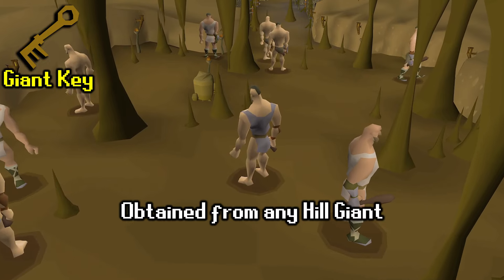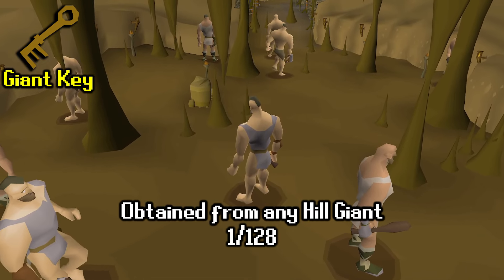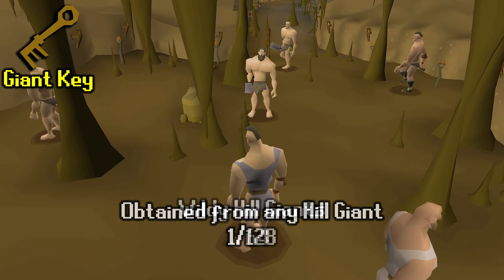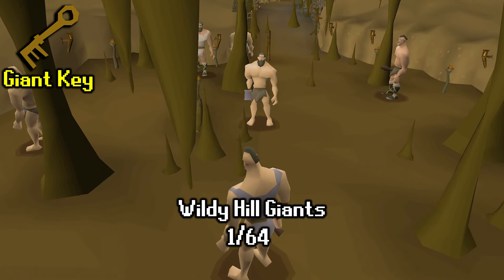The giant key can be obtained from any hill giant in the game at a drop rate of 1 in 128. If you kill hill giants in the wilderness though, this drop rate is brought down to 1 in 64, so there's a risk with a reward.